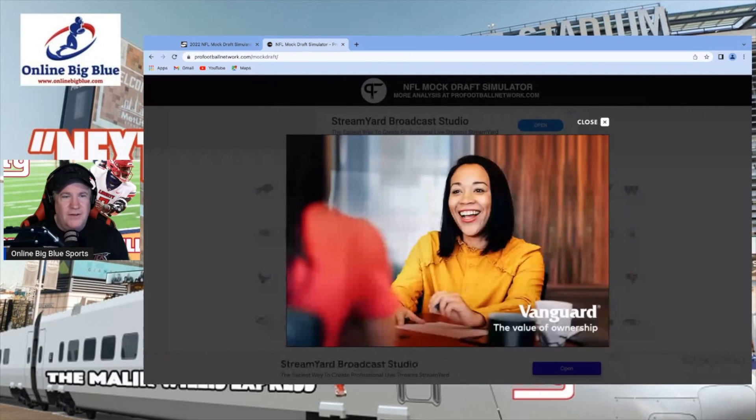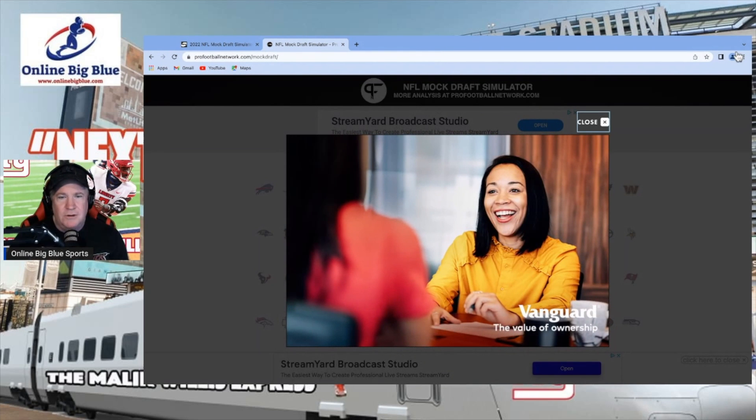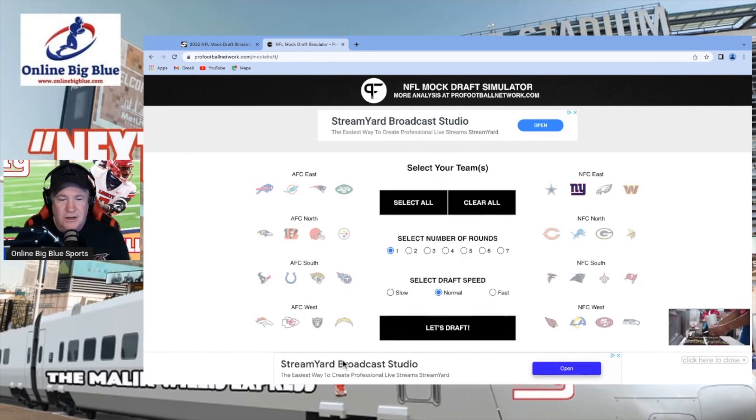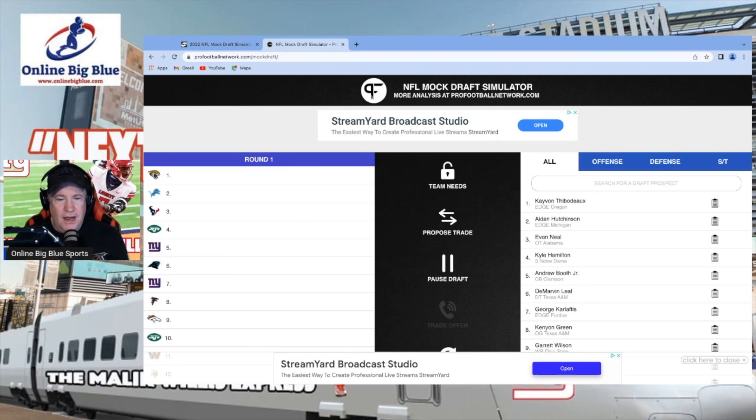We're going to keep this one open and jump over to the NFL mock draft simulator — this one is done by the Pro Football Network at profootballnetwork.com. We'll select one round, select the Giants, go to slow speed, clear that out, and go into the draft.